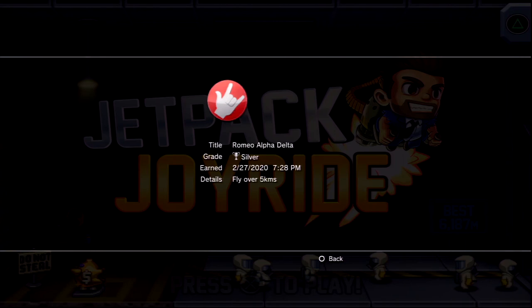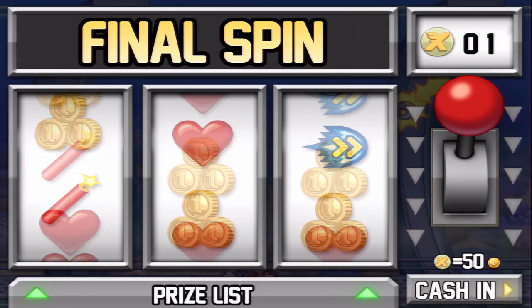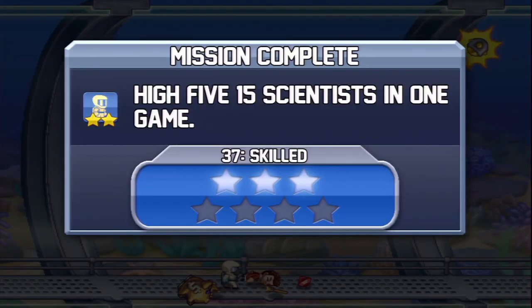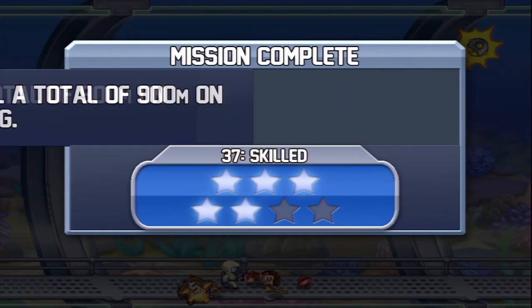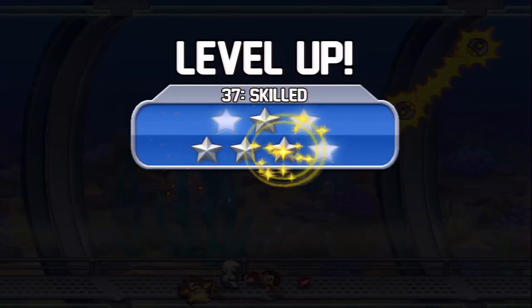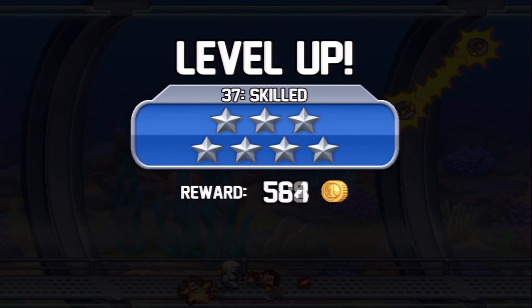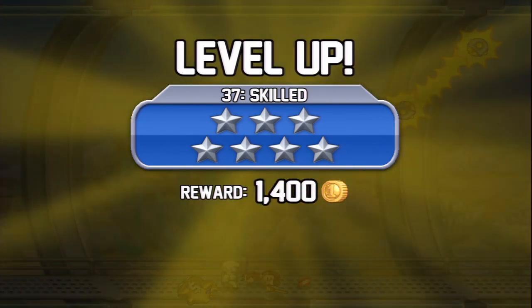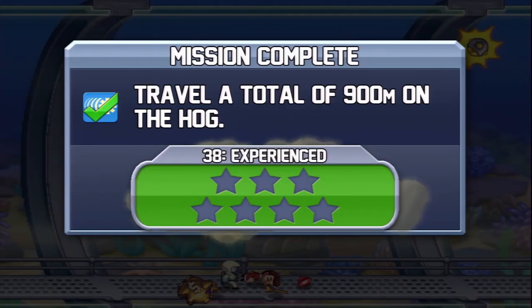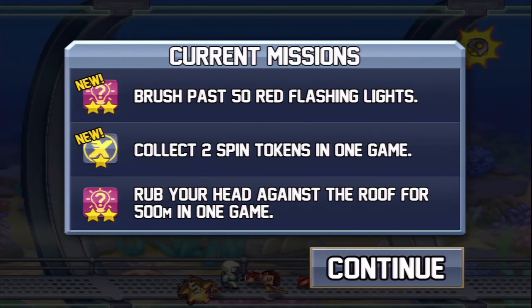For the Romeo Alpha Delta Trophy, you're just going to try and survive as long as you can since the game is very heavy on RNG. I would recommend you keep trying to get coins until you are far enough to pass 5,000 meters. Sometimes tokens can give you a better chance depending on what you get, like getting a second chance or the triple hearts, or surviving in a vehicle long enough can also help.